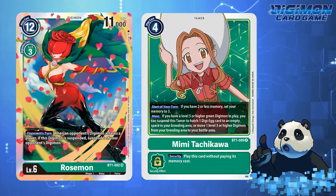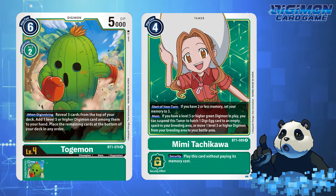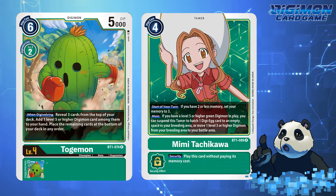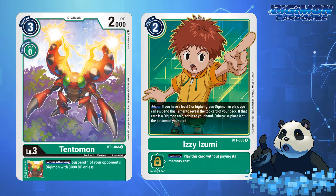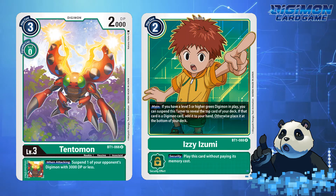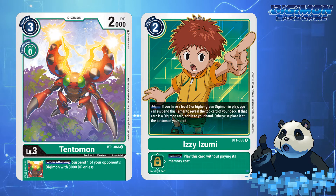Palmon does have Digimon search, but only level 4s, and Togemon does the heavy lifting with level 5s and higher. In general, it's the lack of Green removal that makes not only Mimi Tachikawa and Palmon Tribal viable, but Izzy Izumi and Tentomon as well. Izzy Izumi is the last Tamer to go over in this video, and for this DigiDestined, Izzy lacks a formal Tamer in the color of Green that places your Memory to 3.